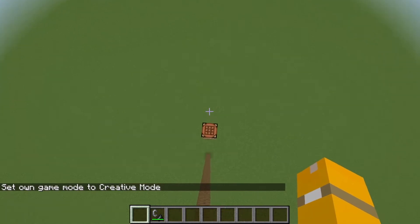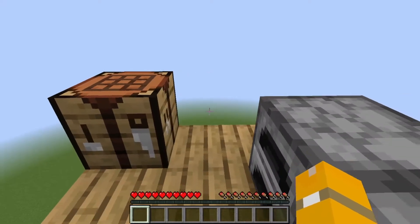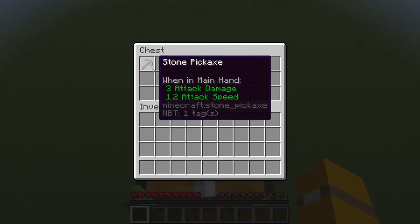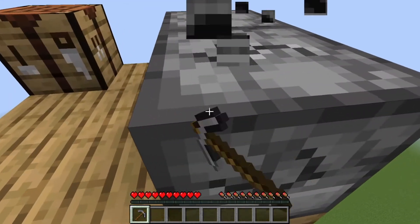You have to go ahead and go into creative, and get rid of this one, and put in the command block. At this point, the chest should have regenerated, so you've got to go back there, and you'll find the stone pickaxe. With this stone pickaxe,